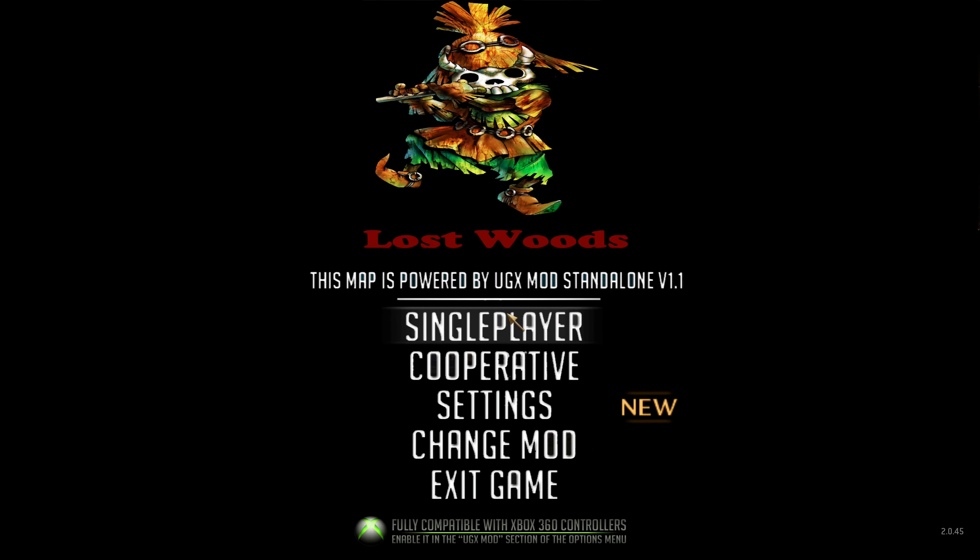Welcome back to another custom zombies video on World at War. Today we're playing a map called Lost Woods, which I found on the Call of Duty repo website — I'll leave the link in the description. This map uses the UGX mod standalone v1.1, which I don't see used on too many maps, which is unfortunate because it's actually a pretty good mod.